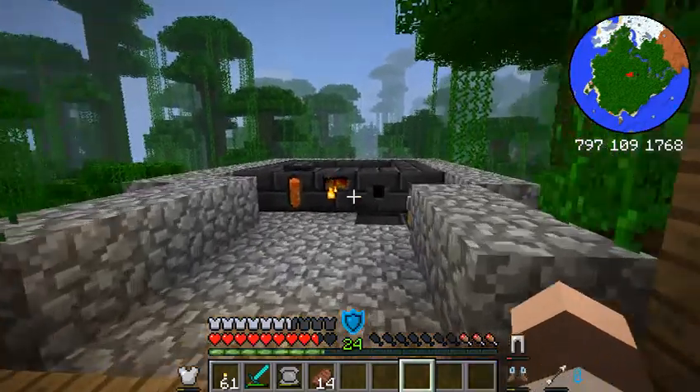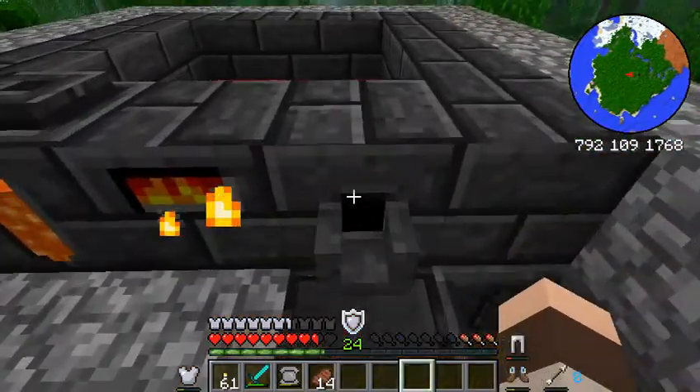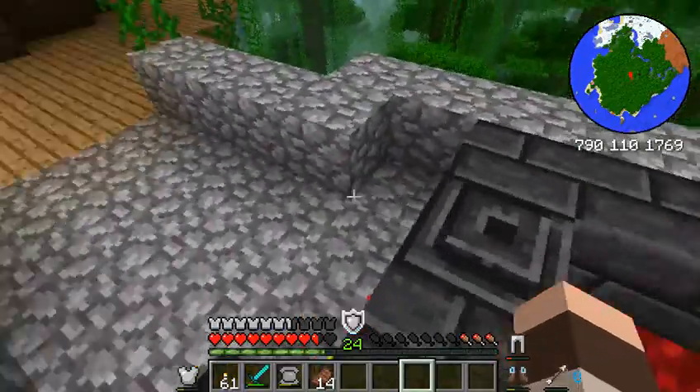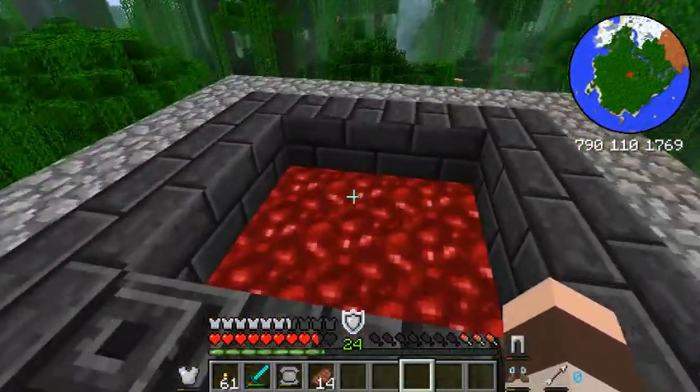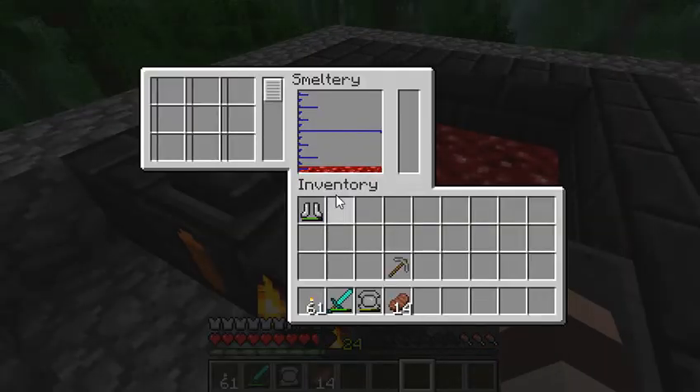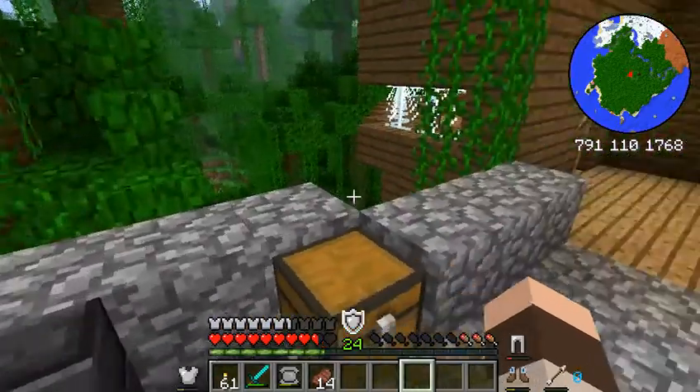Hello guys, NobleRegion here bringing you another episode of Minecraft Let's Play Hex It. I finally got the smelter to start working. Right now what I have in there is molten iron and I have 12 ingots.